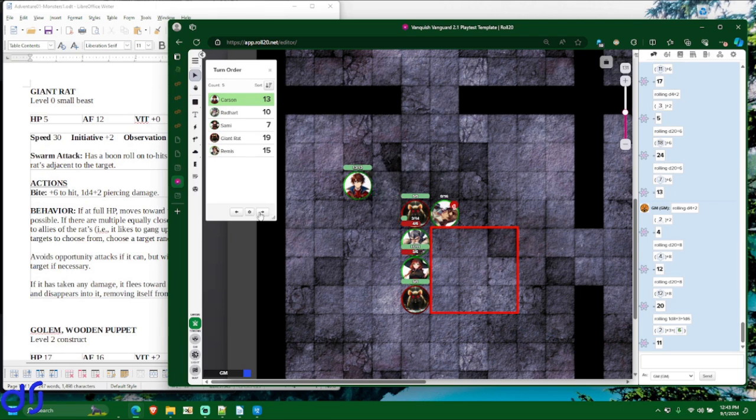Radheart is up. He'll try to whack this rat with his warhammer — plus 7 to hit — but he misses. Then he casts another Cure on himself using another mana point, getting back another 5 hit points. Sammy is up.